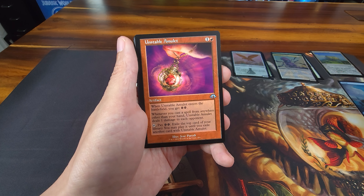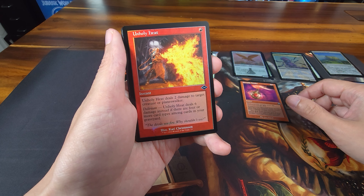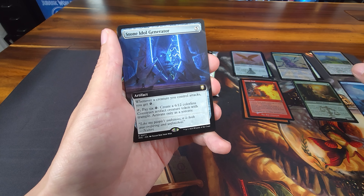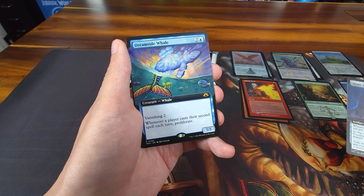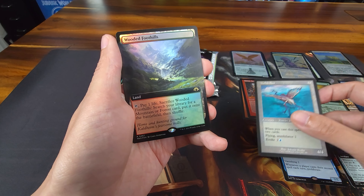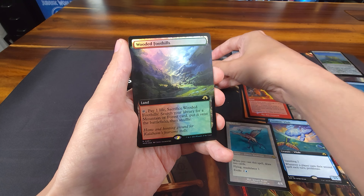Unstable Amulet in a retro treatment. Unholy Heat — this is a Modern Horizons card, a previous Modern Horizons reprint. The next one is a rare: Sylvan Safekeeper. Stone Idol Generator gives you a lot of energy — extended art. And then boom, next one: Dreamtide Whale, very very nice, set one side. Drifter — an Eldrazi but not the one we're looking to pull. Retro frame art, nice land — Wooded Foothills! Fetch lands are always helpful, love this. Phyrexian Germ is our token for the pack.